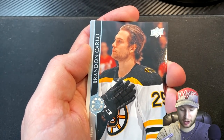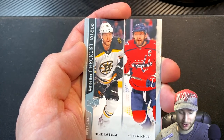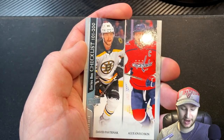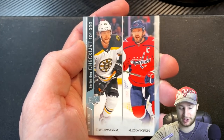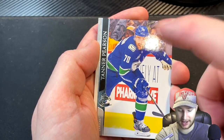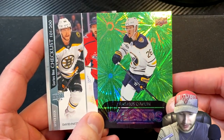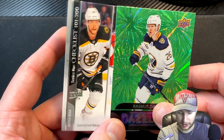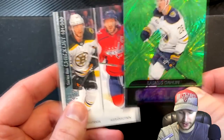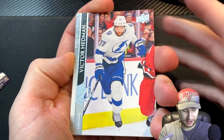We got ourselves a Brandon Carlo. By my typical rule, we would now obtain Pasta and Ovechkin. This team is already looking way better than our previous team. We also get a Tanner Pearson. So these are the two highlights from that pack, no doubt. We're one pack in and I'm already thinking we're going to win the Stanley Cup here.